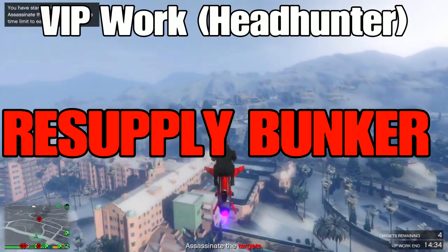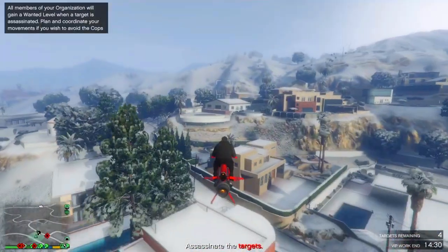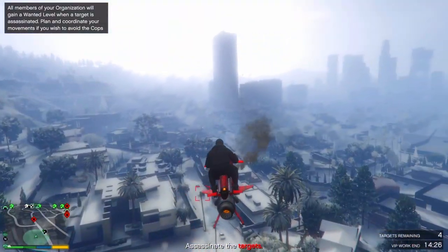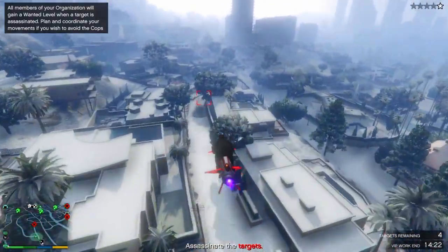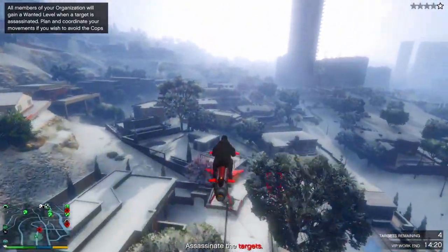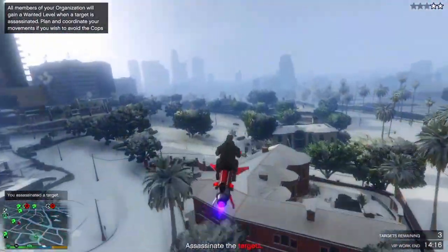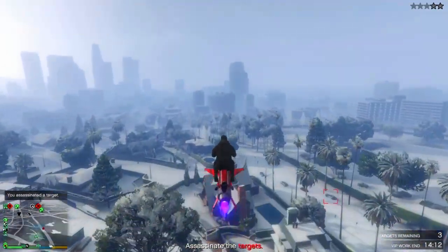The first thing you want to do when you load into free mode is register as a CEO and start the VIP work — do Headhunter. I recommend Headhunter because Sightseer can have you going all across the map and take forever. Headhunter is usually very quick. All you have to do is take out four targets — two people on the ground and two targets in a vehicle.